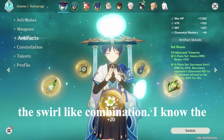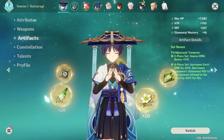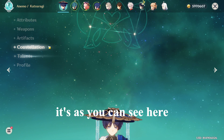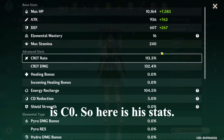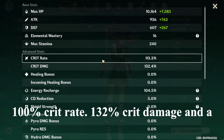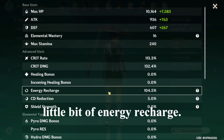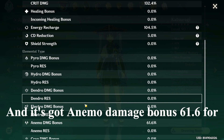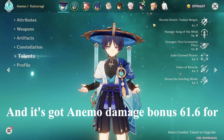I like using the swirl combination. I know the other artifact set is probably better for him, but mine's sort of a niche build. As you can see, he is C0. His stats are 100 percent crit rate, 132 percent crit damage, a little bit of energy recharge, and 61.6 percent anemo damage bonus.